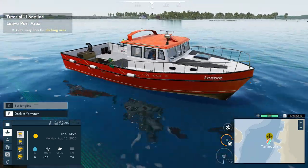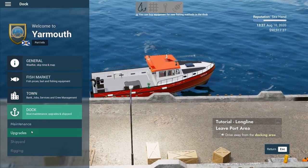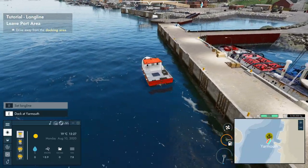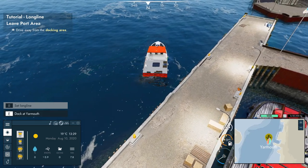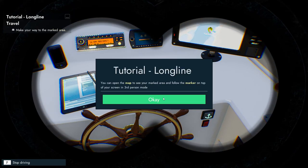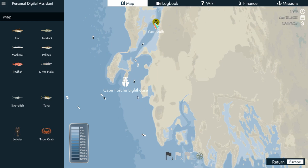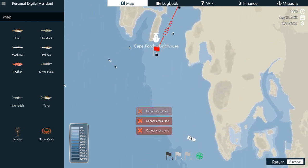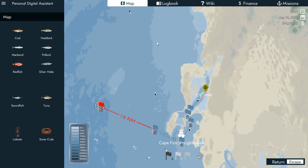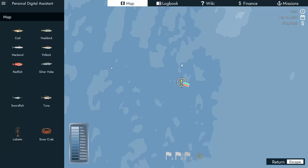Oh, that's our old little fishing boat right there - the little guy we had before. Let's get out of here Raz, you're taking forever. Come on Lenore, you've got this girl. It's telling us we can catch fish in this area. I don't like docking here because you can never get out. Let's go all the way out here.